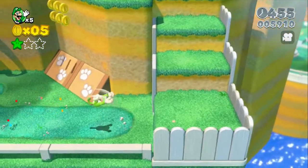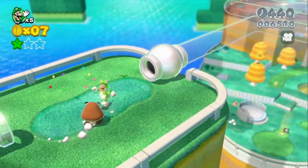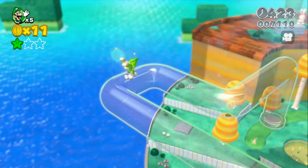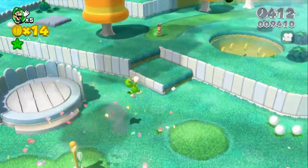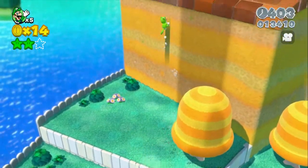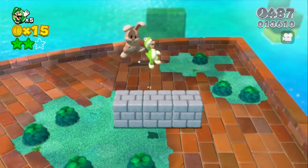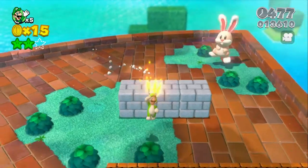So yeah, we got the green stars. Let's just be on our way. We got the clear pipes. Oh, here comes the Goombas. We're gonna go over this. There's this coin, I remember that. Oh no — we saved it! Oh, we're gonna catch this rabbit now. That was easy. There's the big rabbit with the big one up here.